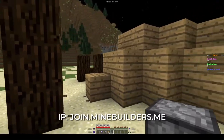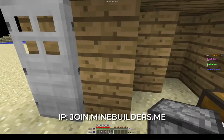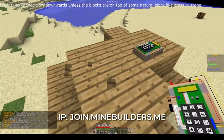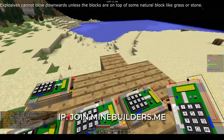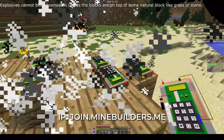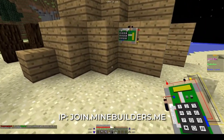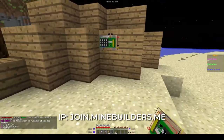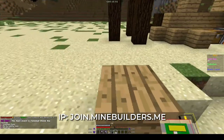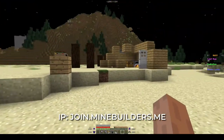Resource piles will regenerate after some time. Explosives cannot blow downwards unless the blocks are on top of some natural block like grass or stone. Here is another quick example — this block will get destroyed because it has a natural block directly below it.